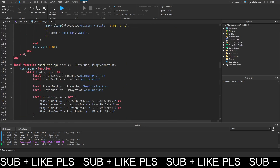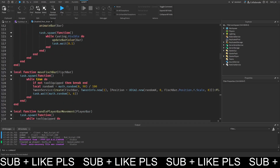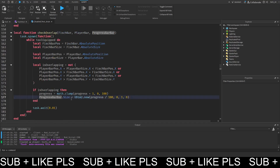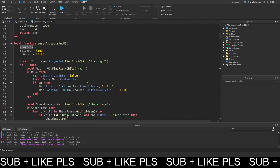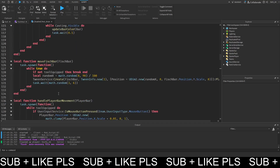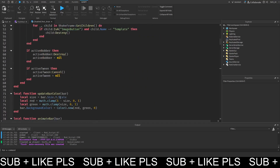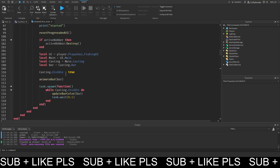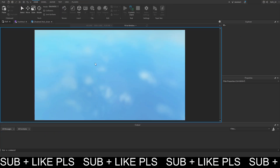We only want to set can_cast back to true if we actually catch the fish. We check the player bar movement and progress bar overlap, then the progress bar size, and get the progress from up here. The problem is we reset this and call the reset pretty much all the time when we click. So now this should be fixed since when we call reset_progress_in_UI it resets our progress - this was why our bar always reset. If we get the input and we can't cast, it's not going to reset it, so it should be working.